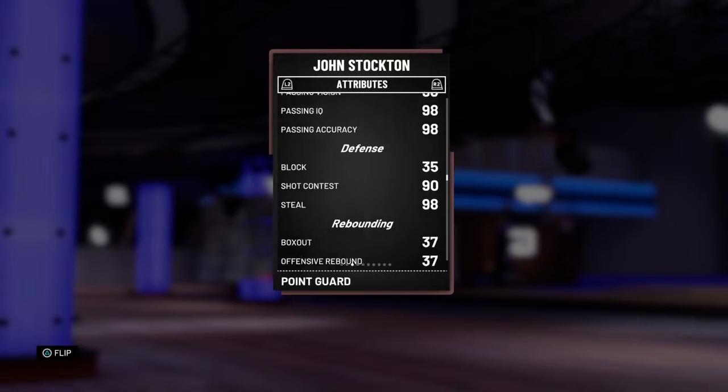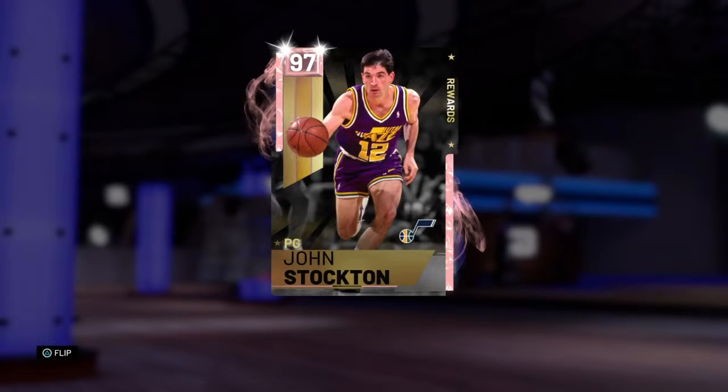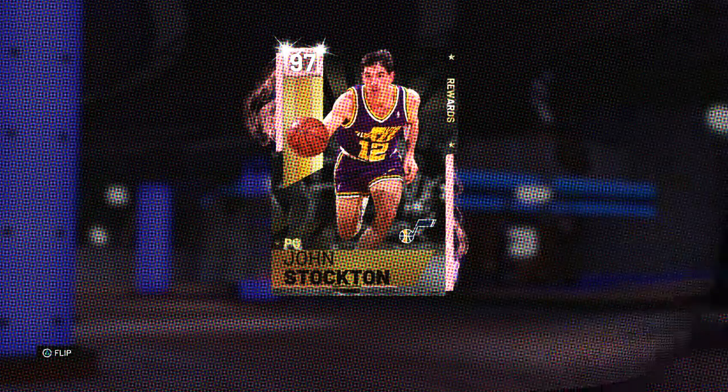Number 10 is John Stockton. John Stockton is a pretty good defender, but he's only 6'1". He can speed boost, he's got really high ball control, and he has seven Hall of Fame badges including Hall of Fame Dimer. Not an awful card, but he's only a 6'1" point guard, and there's a much better John Stockton on the auction house that you can get for like 20k.